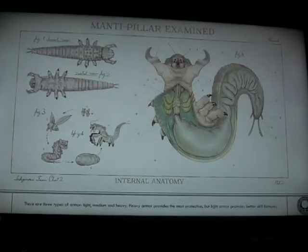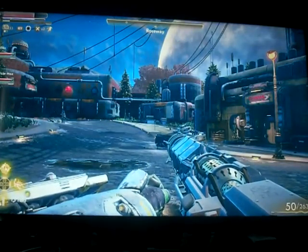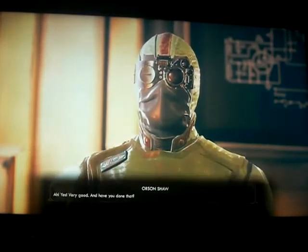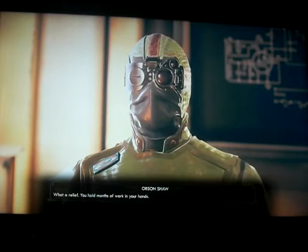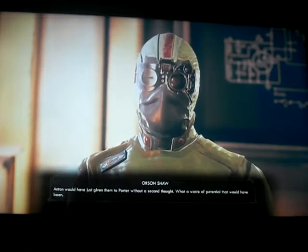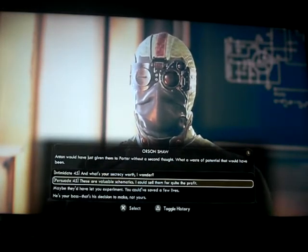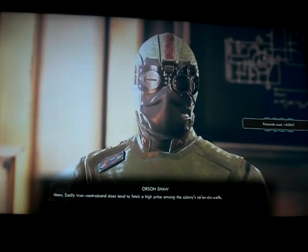Hello, this is part two of Vulcan's Hammer in The Outer Worlds. You hold months of work in your hands. Anton would have just had them deported without a second thought — what a waste of potential that would have been. Sadly true. Contraband does tend to fetch a high price among the colony's ne'er-do-wells.